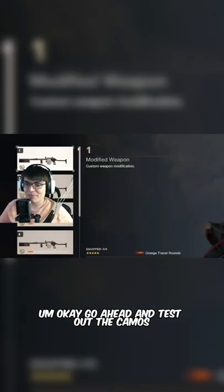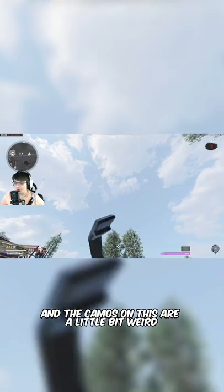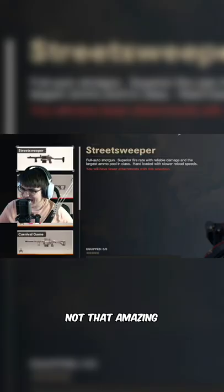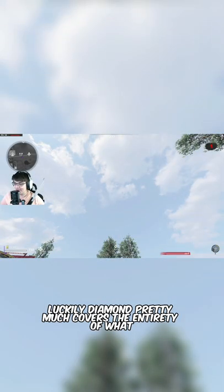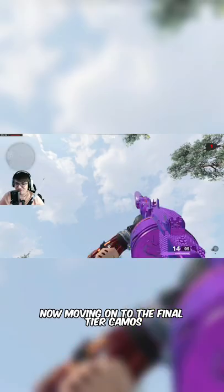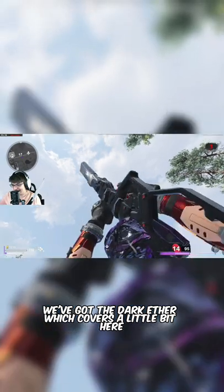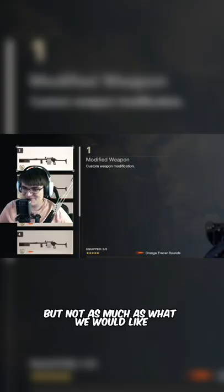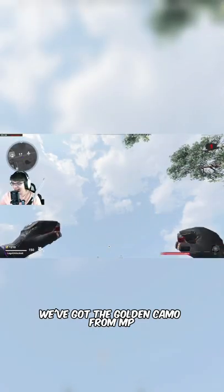Let's go ahead and test out the camos. The camos on this are a little bit weird until we get to the end. So yes, this is the Golden Viper on the Street Sweeper — not that amazing. Luckily, Diamond pretty much covers the entirety of what Black Diamond does. Now moving on to the final tier camos, we've got the Dark Ether, which covers a little bit here but not as much as we would like.